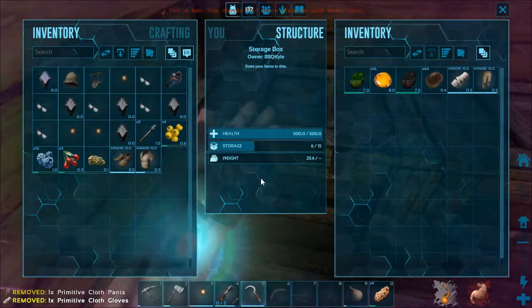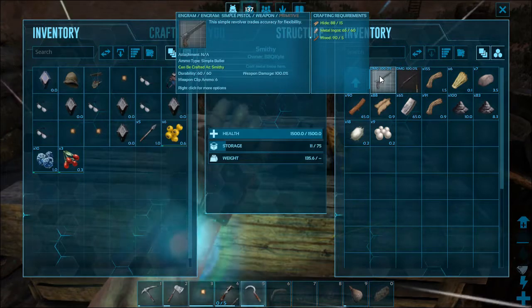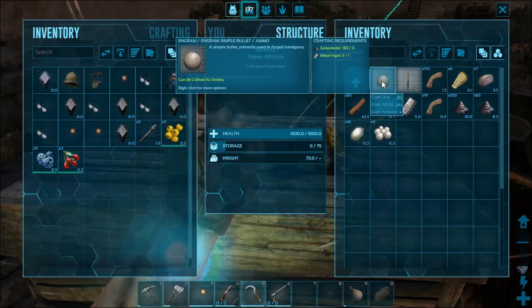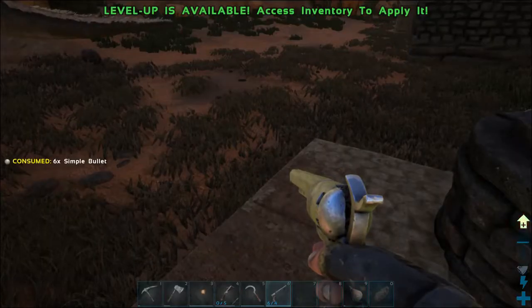I'm gonna keep all my old stuff just in case I die, so I still have something. Let's see — weapons, firearms. Craft one. I can make five bullets for it. Oh, it makes two. So each recipe makes two bullets. Nice.